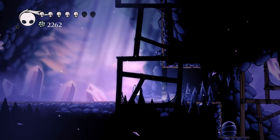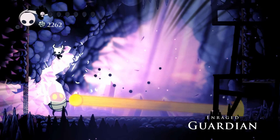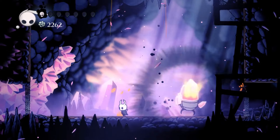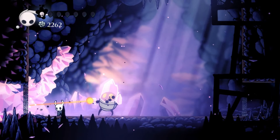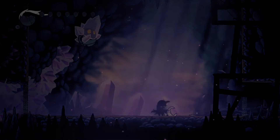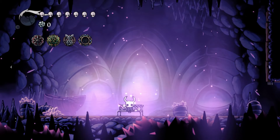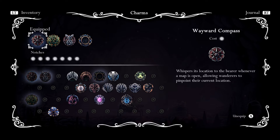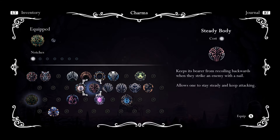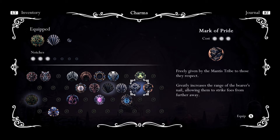What is this — we haven't been here yet. Oh shit — we walked into that one. Oh my god! Well, we found the boss by accident — luckily we're at this bench. Alright, I guess we're doing this instead of the nail smith. We're gonna take that off, we have two charm notches left. Heavy Blow — ooh, which one's better?